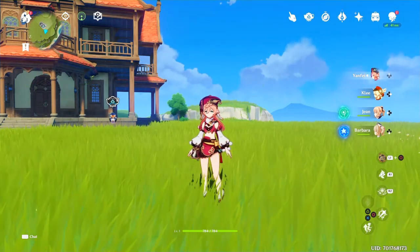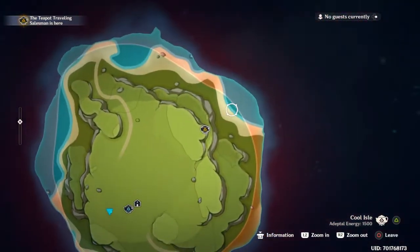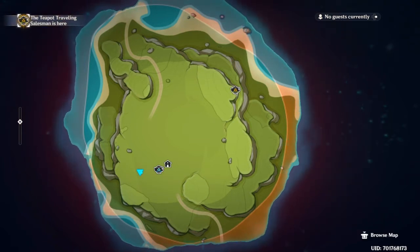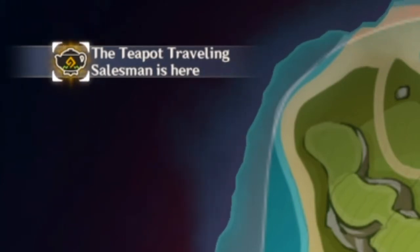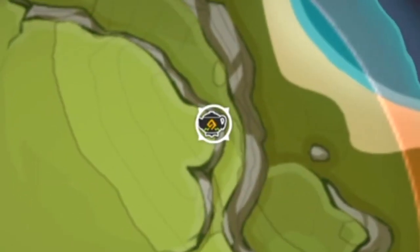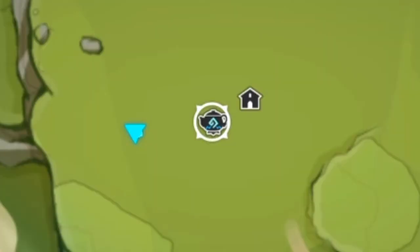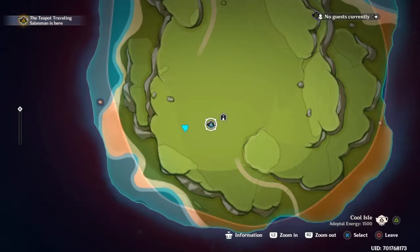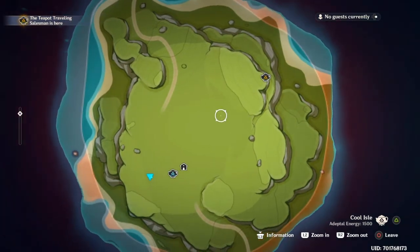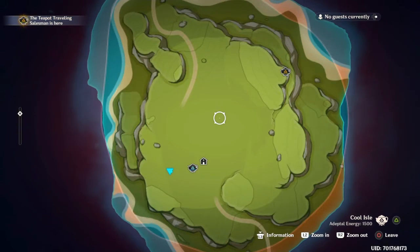To see where your Shabby is located in your realm, just open your map — this is mine on Cool Isle. You will get a text in the top left corner saying the teapot traveling salesman is here. Zoom in and you can see that Shabby has a yellow emblem on his teapot, while Tubby has a blue emblem. This is an easy way to find where Shabby is located; I don't know if he will always be in the same spot or if he will move around.